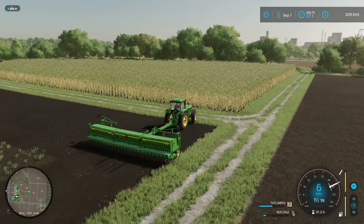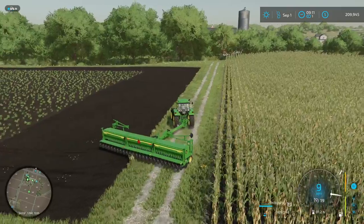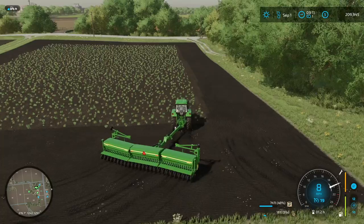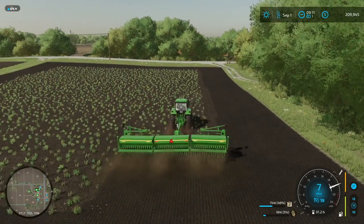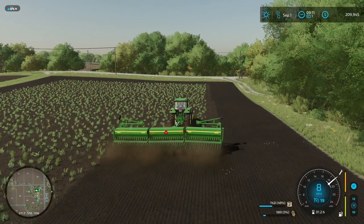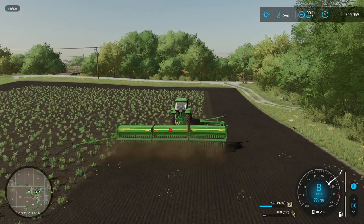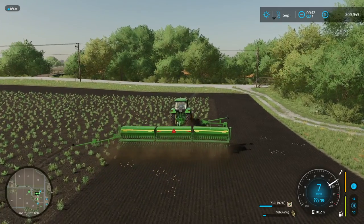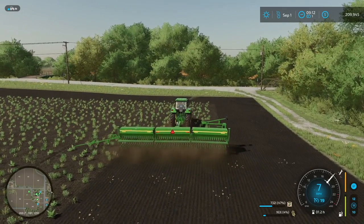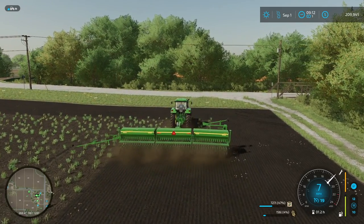If any of the early indicators on Facebook are any sign, we could have our first modded map very soon. We've got some headland passes taken off here. Our outside rows are a little squiggly, so maybe we'll try to fix that. I'm gonna put this arm down out here just to see what that's gonna look like. We haven't really messed with planter arms yet in this edition, so it'll be fun to see what happens as we get to the end.